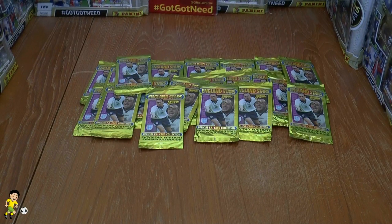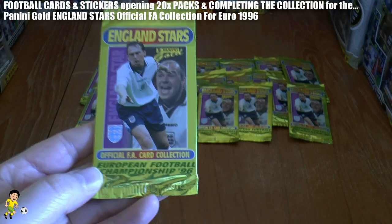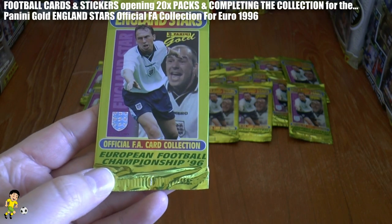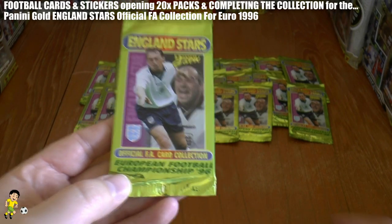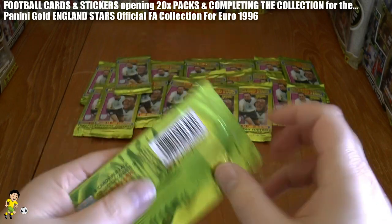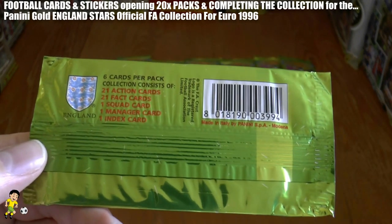Hi guys, Football Card Stickers here and we have got for you today a 20 Retro Pack opening of the Panini Gold England Stars Official FA Card Collection for the European Football Championships back in 1996, yes 20 years ago from the date of this video. We've never collected this set before, so we've got 20 packs to open, each of which contains 6 cards per pack.